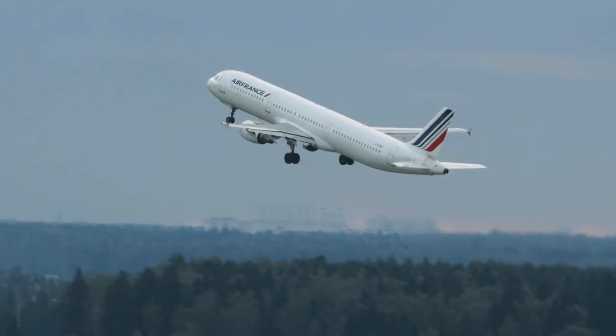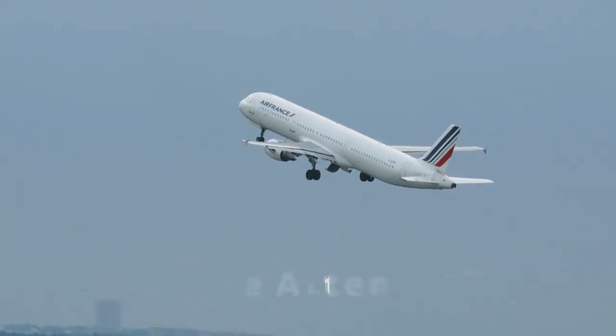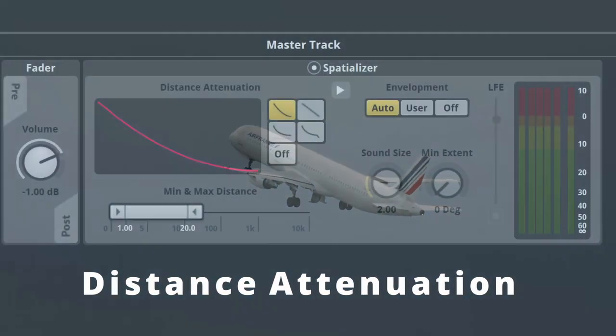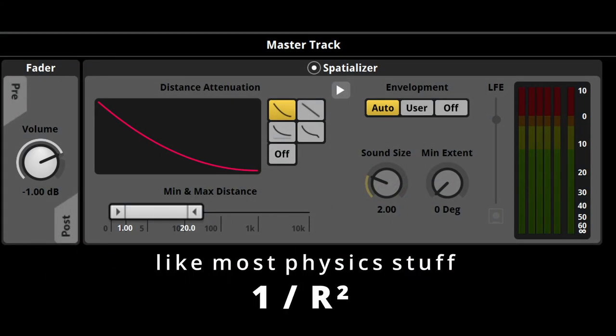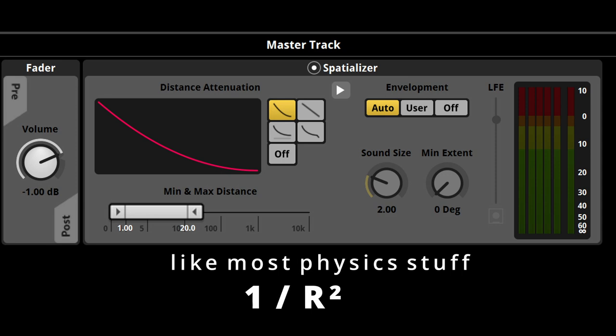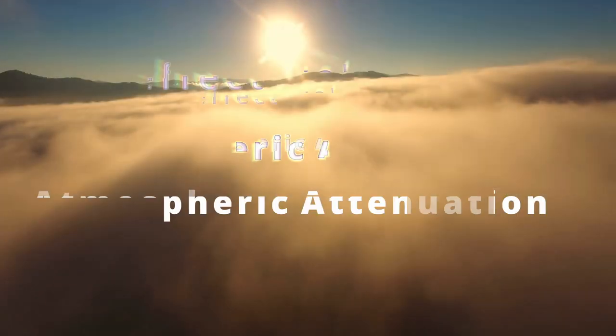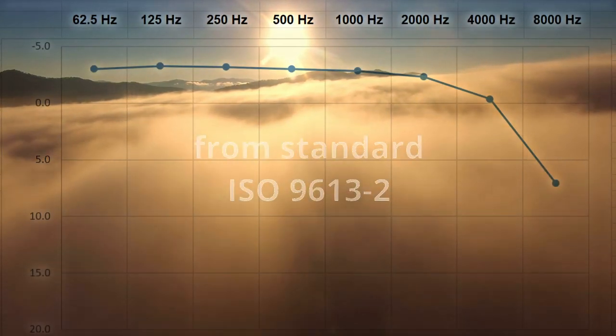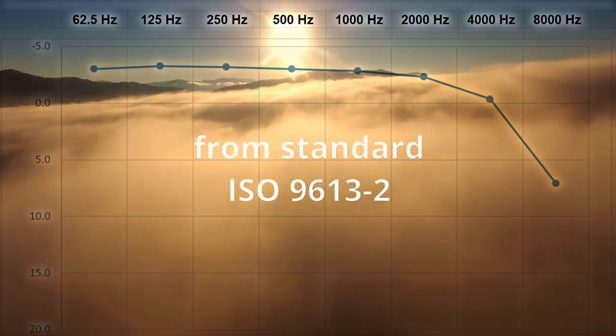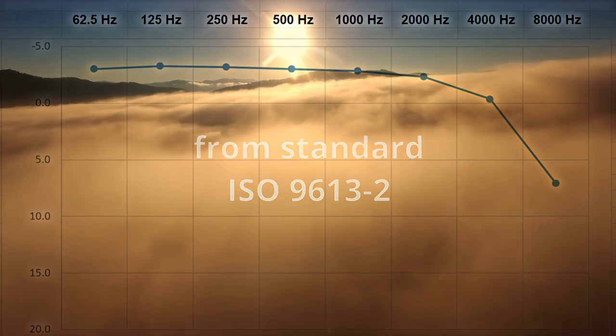Distant sounds are attenuated for a number of different reasons. Primarily, there's distance attenuation, which causes the sound to get quieter the further you get away — this is the only effect that's accounted for in most gaming engines. Another effect is atmospheric attenuation: the atmosphere will actually dampen high-frequency noises a lot more than it will dampen low-frequency noises, which makes stuff sound muffled the further you get away from it.